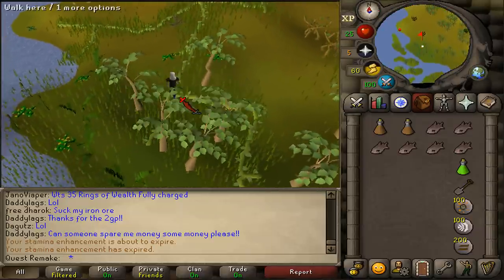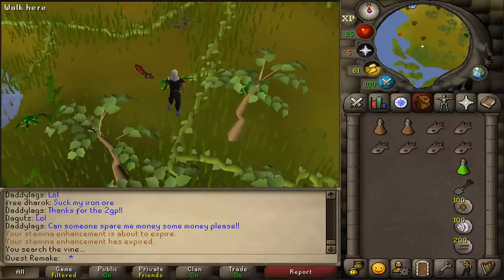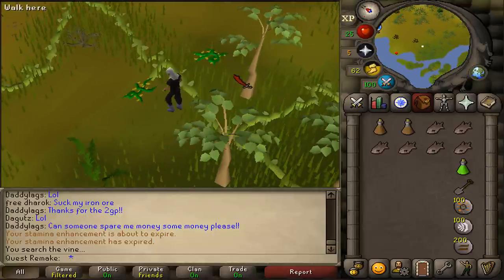Here you'll find some Marshy Jungle Vine. Search it until you find the herb inside. This can take between 30 seconds and 10 minutes, so grab some popcorn and watch another video.